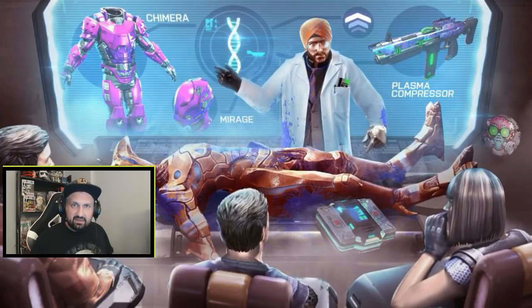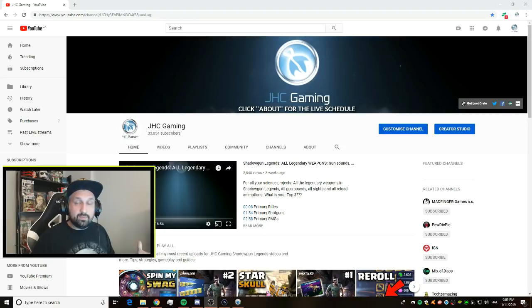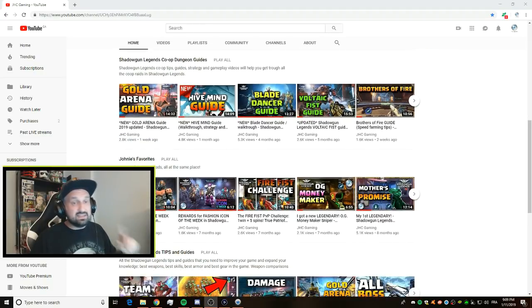You're gonna collect torment DNA from the arena — bronze arena, silver arena, gold arena. They said on the mad stream: the higher the difficulty, the more rewards you're gonna drop. Now the big question is: are you guys ready to jump into the arena? Do you know how to play arena? Go to my YouTube channel JHC Gaming and scroll down a little bit, because I got a playlist for you guys called Shadowgun Legends Co-op Dungeon Guides. I got a brand new gold arena guide for you guys.